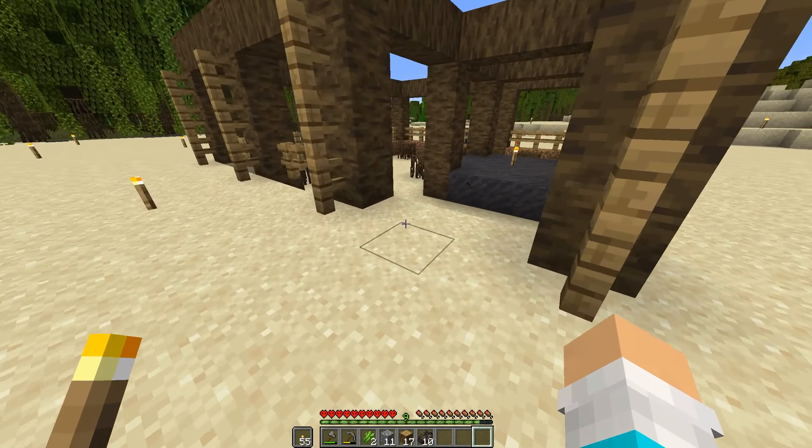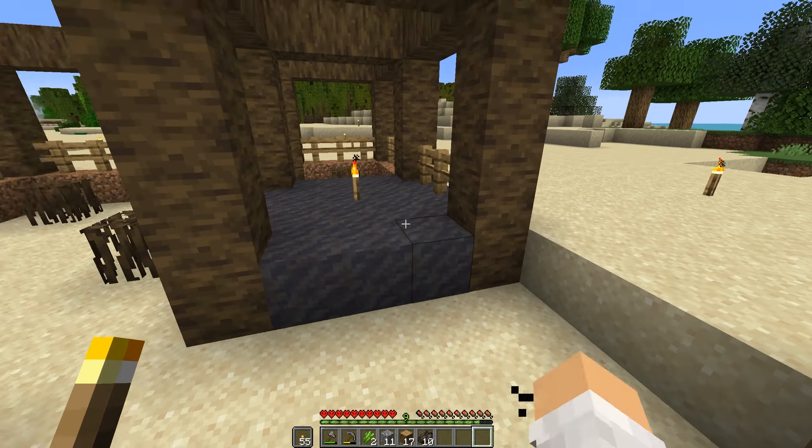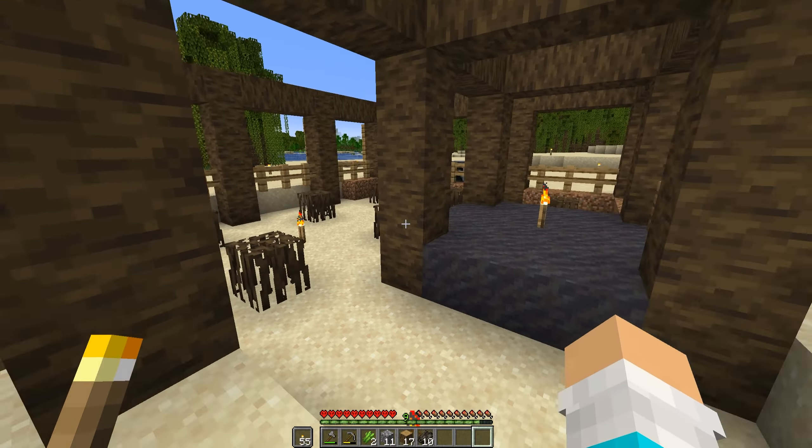Hello and welcome back to the second episode of Hardcore 1.19. Last episode we were starting work on this house and I tore down the initial staircase. I also planted some things and did a little bit of mining — we started a mine over there. Other than that I haven't done much, so in this episode I'm hoping to get a little bit more tools and just get better off in general.